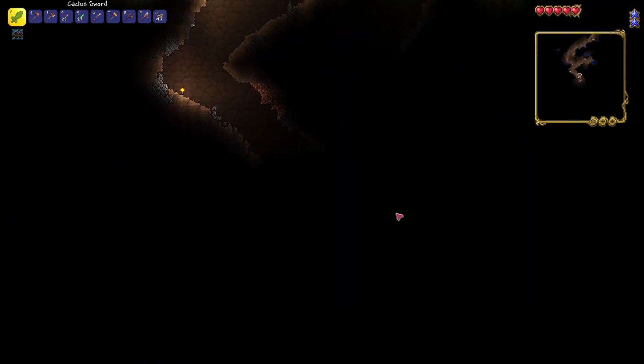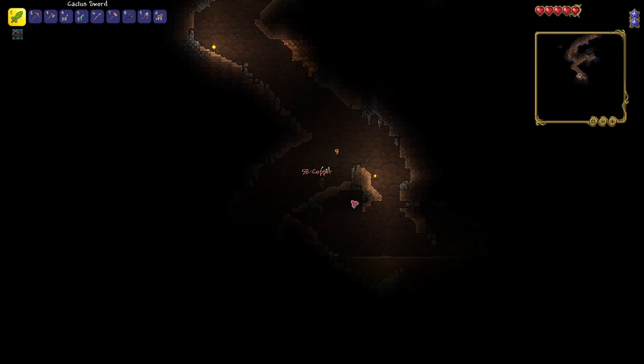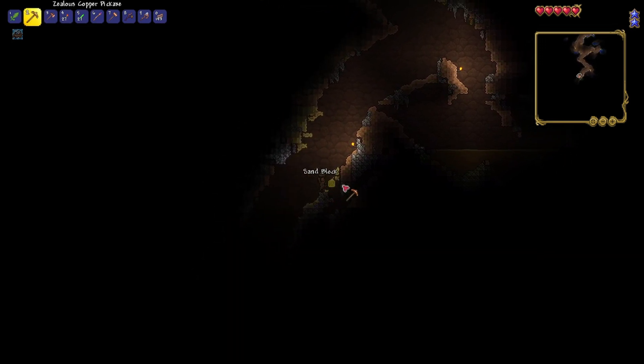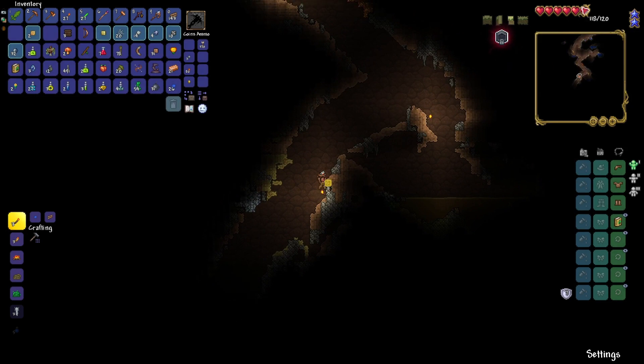A slime — I can't see. Always place a torch before you fight, just in case. A life crystal — our first one! Hey, we're at six hearts now. We are so pro.